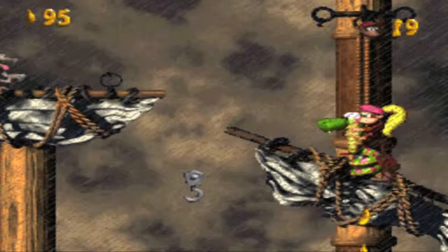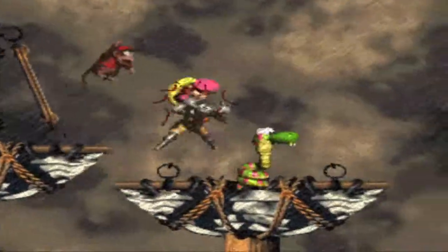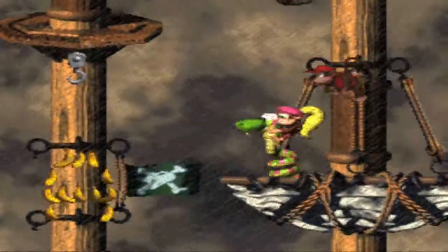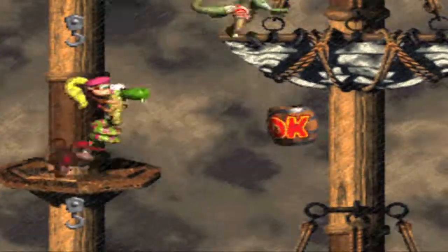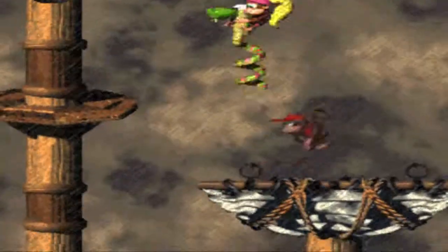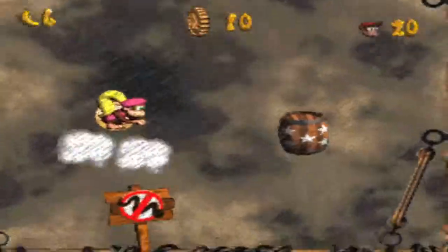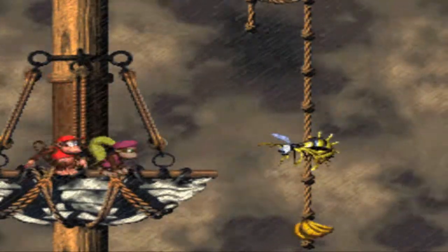Watch out for those Buzz enemies. Let's continue on and kill a bunch of enemies. Look how slow Rattly goes when you hit him — he just runs for his life to get away from you. Here's a super jump, something Rattly can do to jump really high. He can jump on every enemy to kill them, including Zingers. Zingers are back in this game too — ugly-looking guys.